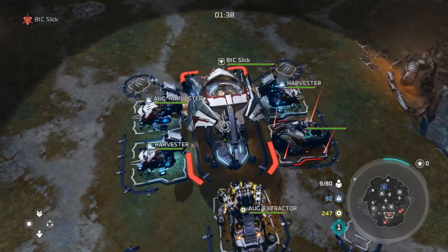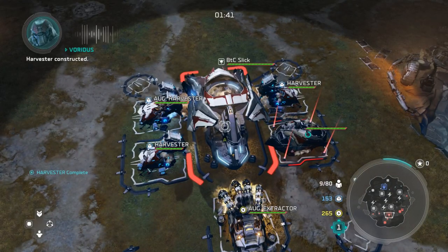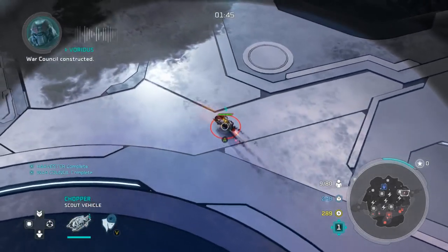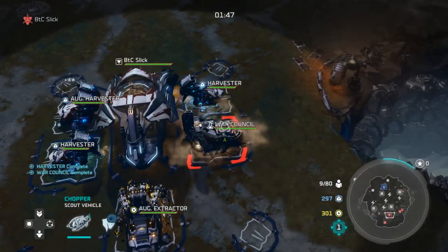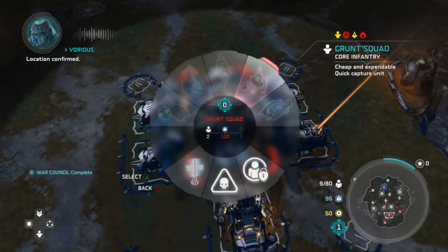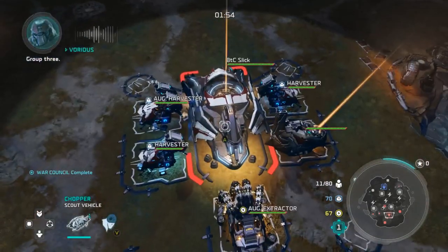The second that second mini base goes up, you want to send your chopper off the crates immediately to the nearest mini base. The reason you're doing this is because Combat Spoils is going to feed you money. Notice that the second I have enough money for Vortus, I'm going to build him, and the build order is still very seamless at this point.